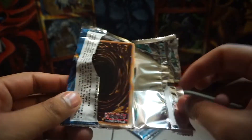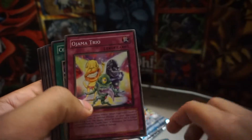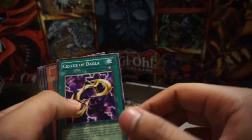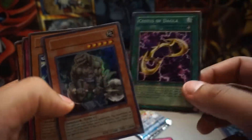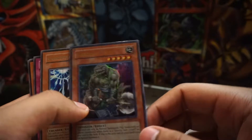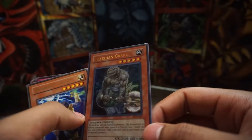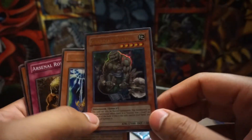Let's see what's in this one — let's see if we can pull something nice here. Shinato's Arc. Ojama Trio — I like the Ojamas. Oh, we got a shiny card! We have this guy — what is this? Guardian... Gryle? I don't know, but we got a shiny one. Shout out to shiny cards. We'll put this one aside.